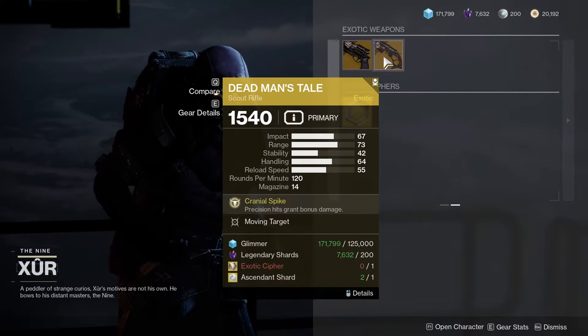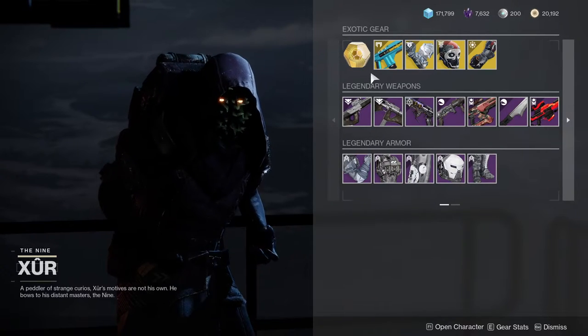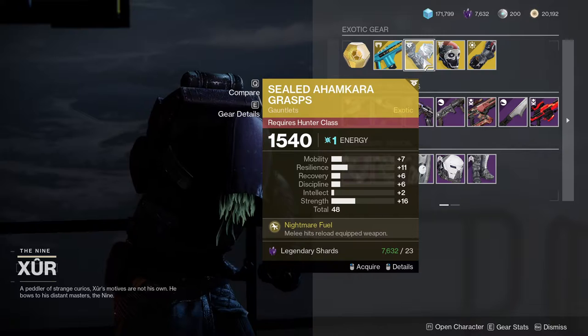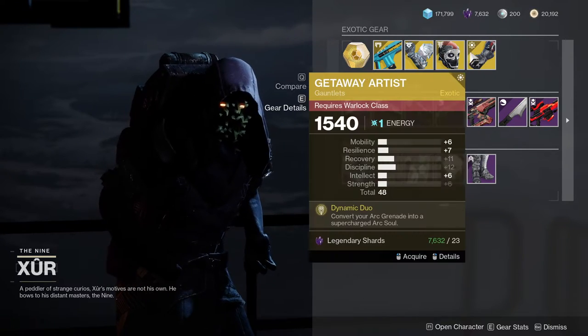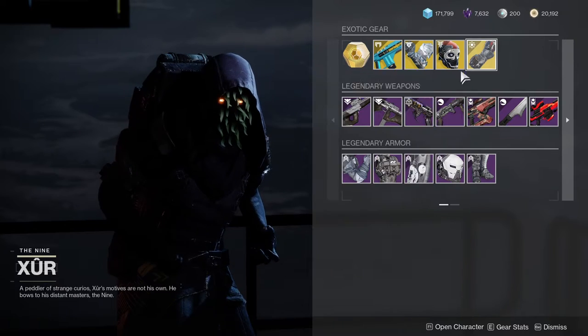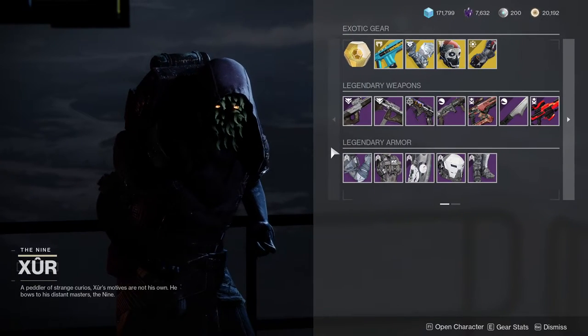For the exotics, we have Hawkmoon with Quickdraw, which is pretty interesting, and Dead Man's Tale with Moving Target, which might interest some people. We also have Merciless, which is pretty cool. Then there's Seal of the Ahamkara with bad rolls, One-Eyed Mask with bad rolls, and Getaway Artist with bad rolls.